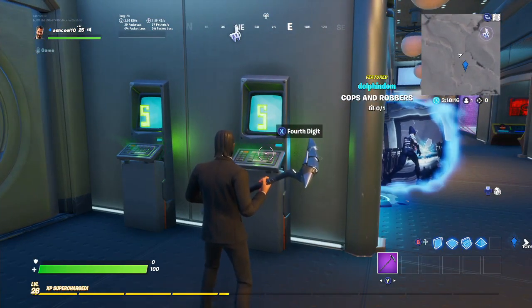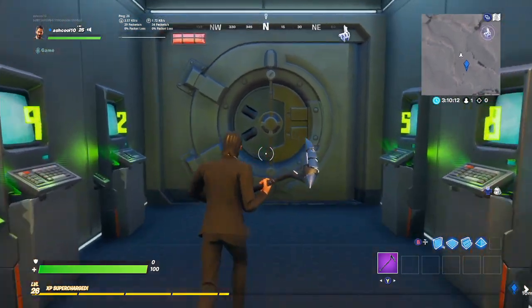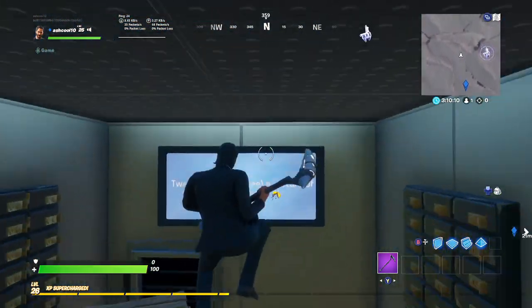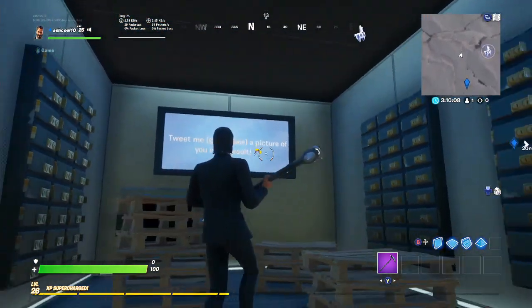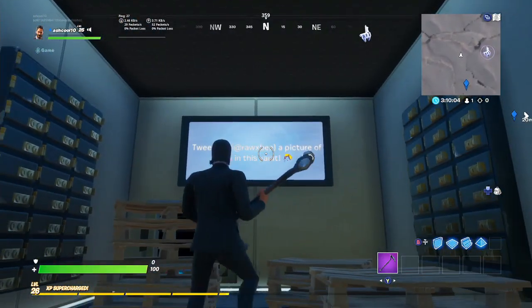And once you have those digits in, you can open the second vault and get this Easter egg. To see his actual name as it appears on Twitter and get his hints, that's his actual Twitter name.